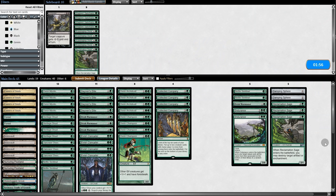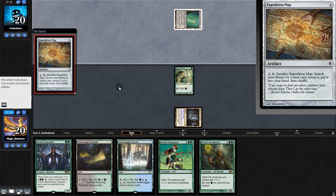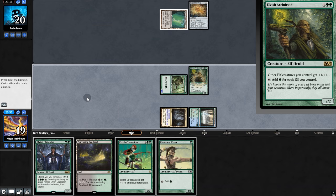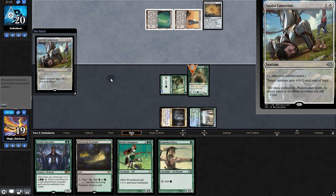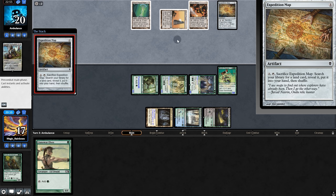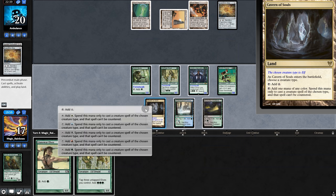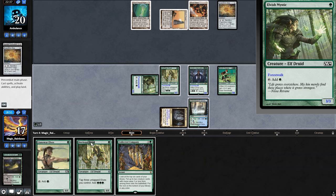Going into game two, we're bringing Reclamation Sage and Damping Sphere. Opening hand — nothing special. Play Mystic, opponent plays map. Pull Llanowar, play Archdreader. Facial Contortion takes out our Archdreader. But Heritage — dump and dump. Opponent has Tron without even using the map. They put a Blast Zone in hand. Collect a Company — not bad. Play another Heritage, swing for three. Opponent cracks their map grabbing an Island, keeping Blast Zone at the ready.